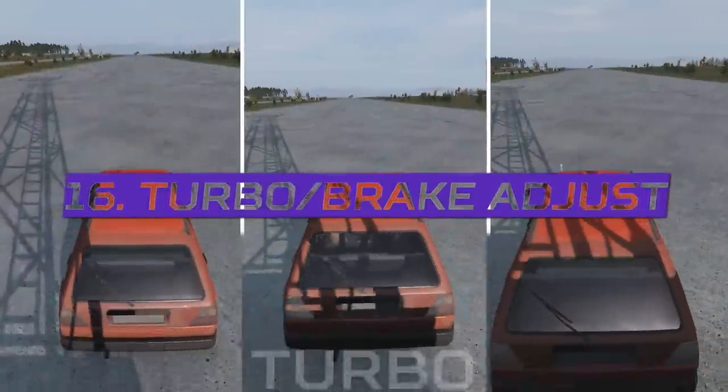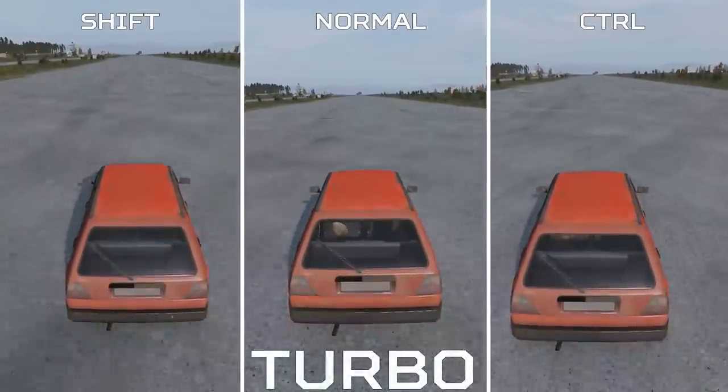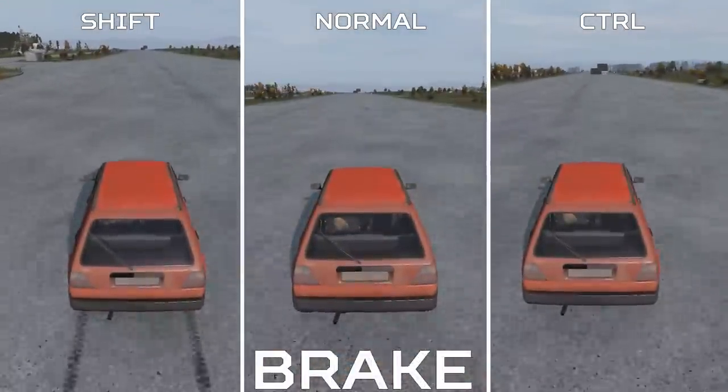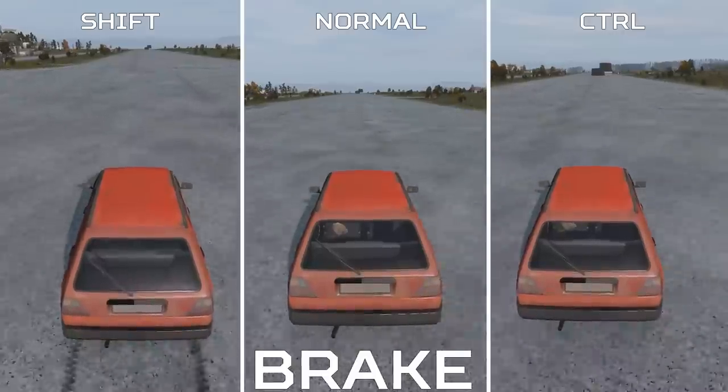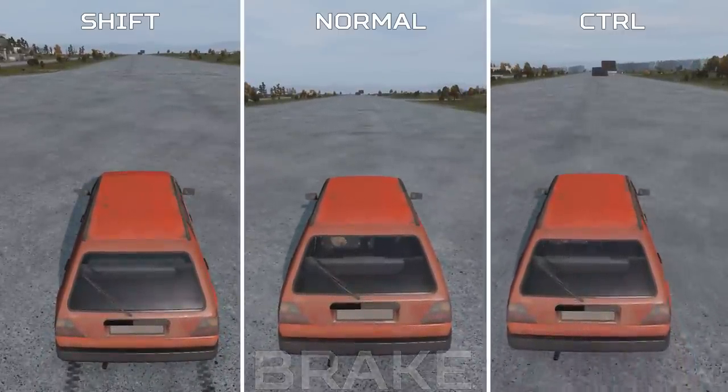Turbo and brake now theoretically have three settings each. Holding shift is aggressive acceleration and braking, holding control is slow acceleration and braking, and holding neither is somewhere in the middle.